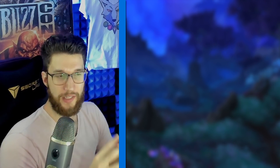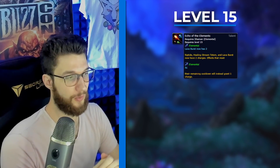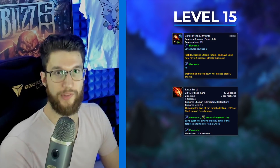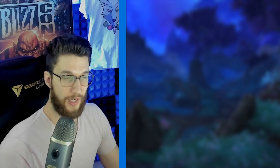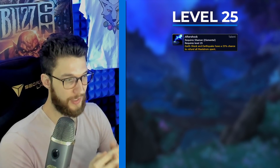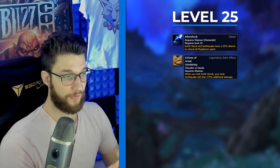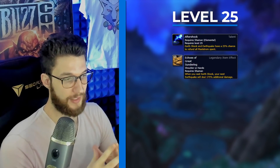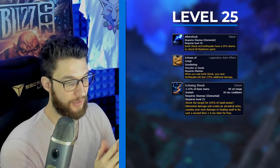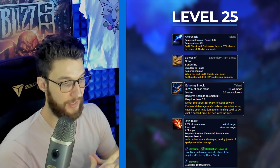Now into the talent section. Echo of the Elements is our strongest talent on the level 15 row, as the majority of our damage comes from Lava Burst in most situations — run this until further notice. On row 25, Aftershock is our go-to for dungeons as it yields the biggest AOE damage potential increase and has great synergy with the Echo of the Great Sundering Legendary. The free Maelstrom resets are quite big on back-to-back procs. Echoing Shock can be used for a slight single-target increase when copying Lava Bursts, and gives a free Earthquake every 30 seconds on AOE.